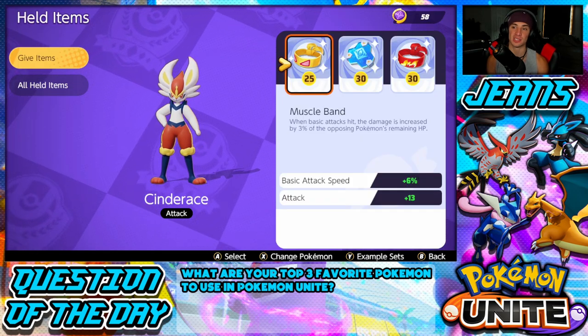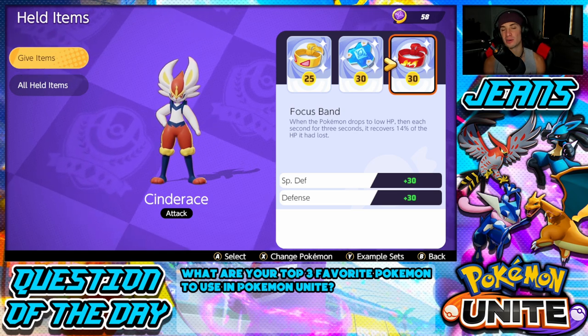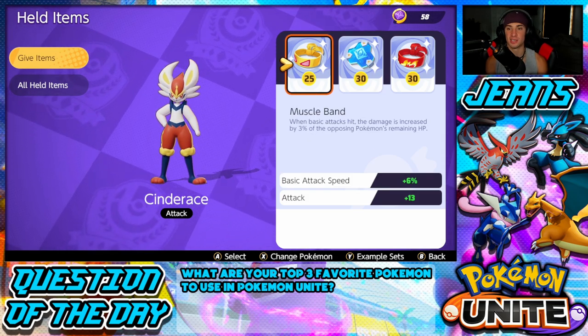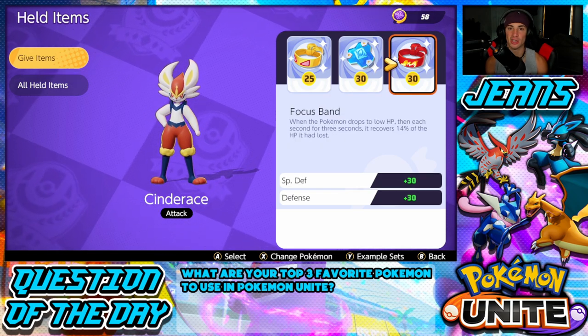For items, I like to use Muscle Band and Buddy Barrier — those two are an absolute must. I also like to rock Focus Band in the third slot, but that one is really interchangeable. Buddy Barrier and Muscle Band are definite musts, but Cinderace really rocks out with that Muscle Band specifically.